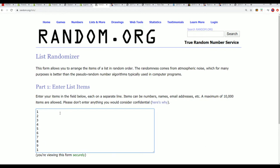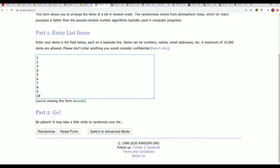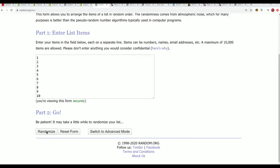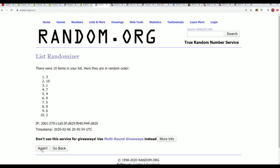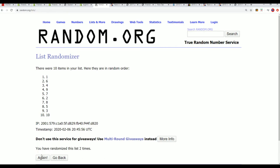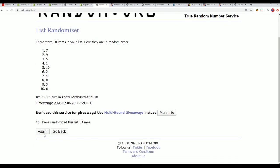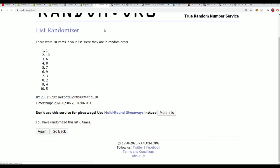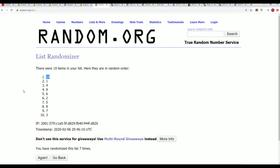Good luck, Martin! Here we go — seven times through the randomizer. Martin's not here currently to select his pack. Sometimes it's just more fun to do it in the randomizer anyway. Lucky number seven, and it's pack number 10, sitting down here in the bottom right — pack number 10 it is.